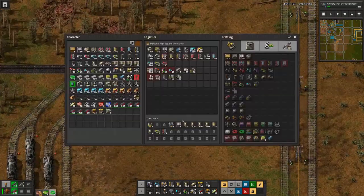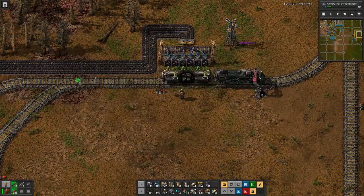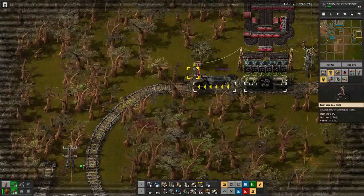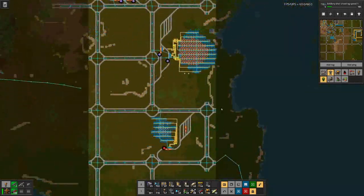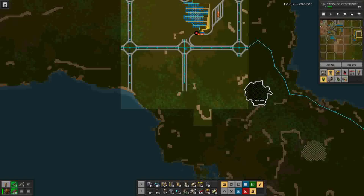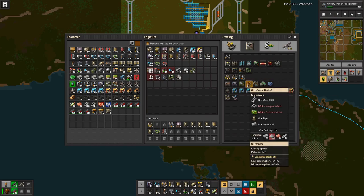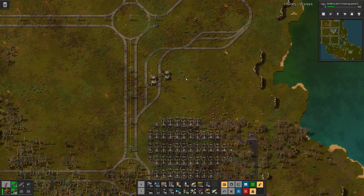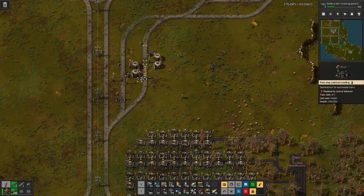Now let's head down to see what we can do. Maybe we should first craft ourselves some refineries that we will need for the loading stations for petroleum as well as lubricant. I did not add a station for light oil or for sulfuric acid, because sulfuric acid needs iron - and I don't want to make it too complicated right here.